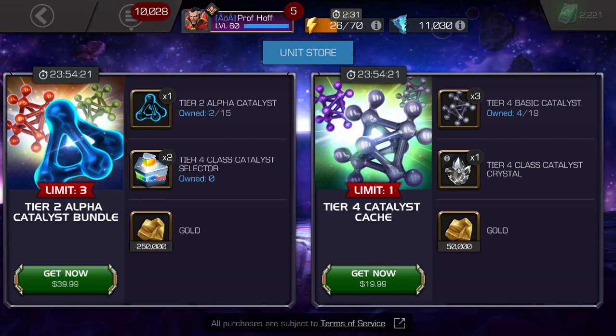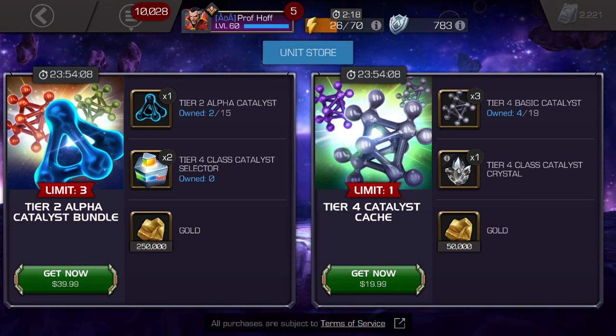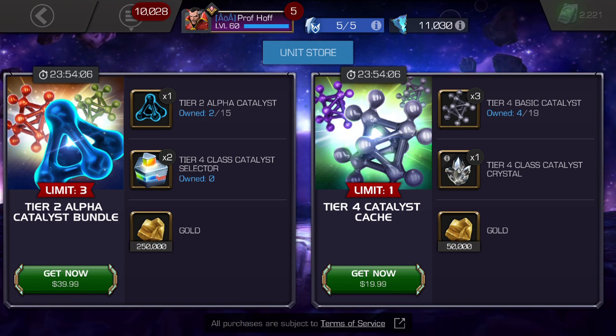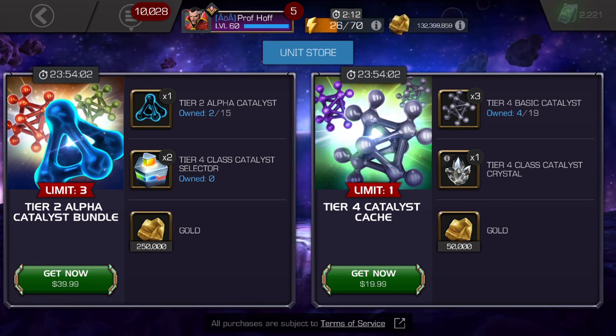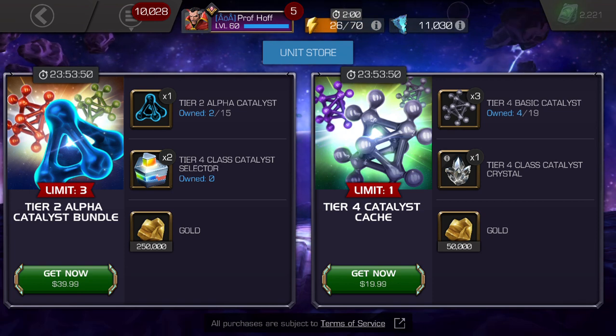Speaking of Tier 4 Class Catalyst Selectors, that's what Kabam is giving us in the endgame community. Now, if you're uncollected and still using them — and I've known plenty of people who've become uncollected with rank 4 4-stars — this is going to be appealing to you. But if you're Cavalier especially, this is one of those where you just kind of shake your head and think, Kabam, why? There are so many people who don't need Tier 4 Class Catalyst. It's been that way for a long time, but it's especially that way now.